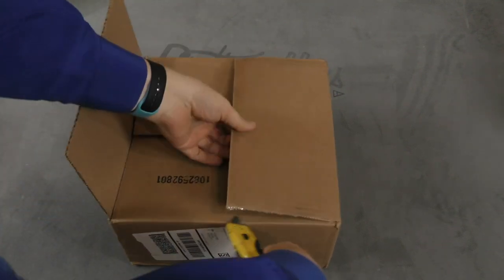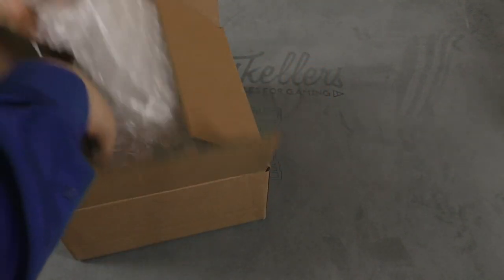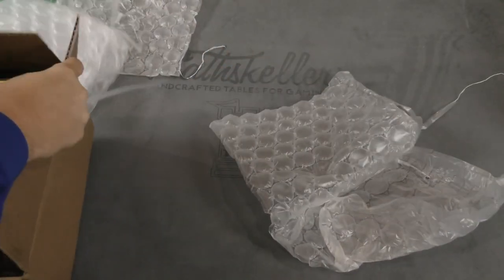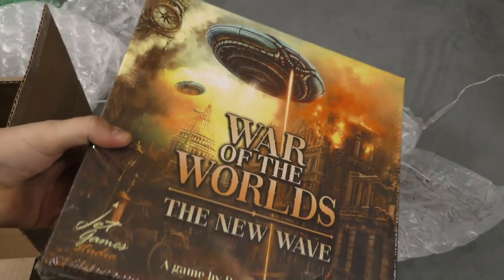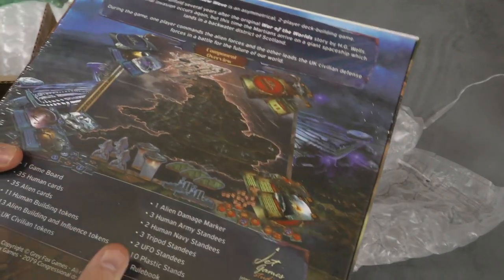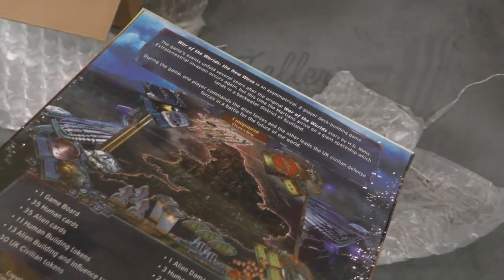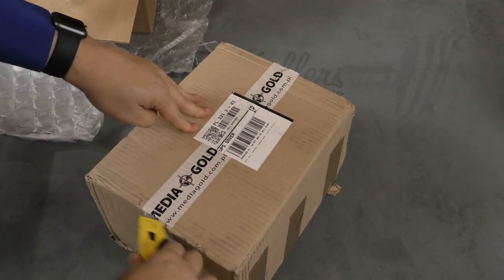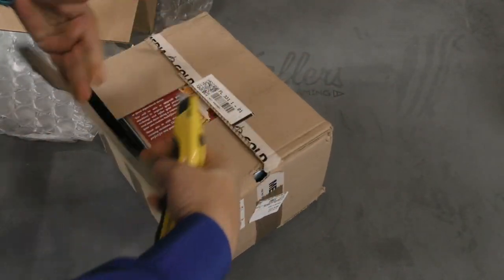Let's see what we got in this box here. It's the new from Gray Fox Games — War of the Worlds: The New Wave — a two-player game based on the classic War of the Worlds. This box is fairly heavy actually; it feels very compact. I don't know what's in it.